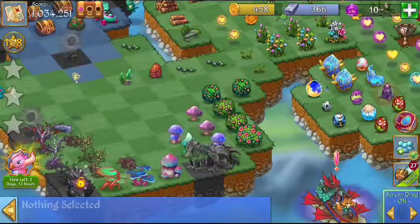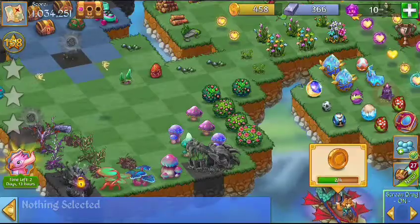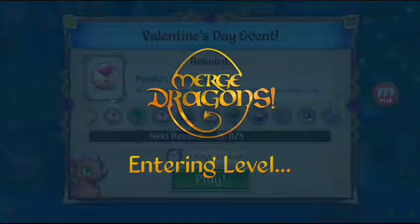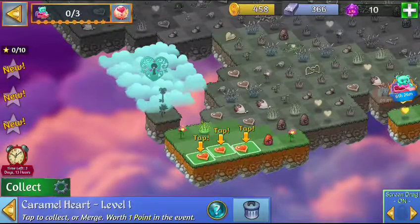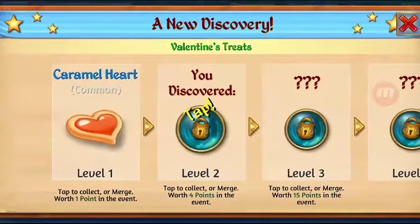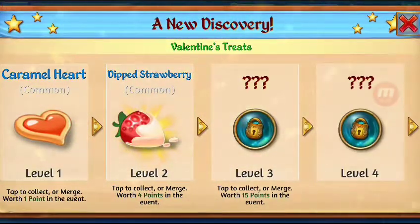Let's see what the quest is here. Let's just get into the event. We have two days and 13 hours, and the stuff looks pretty cool. Obviously, let's start. It's kind of a slow start, but that's the fun part. Hearts. Looks cool. Let's see what we get for the heart. A dipped strawberry. That is cool.